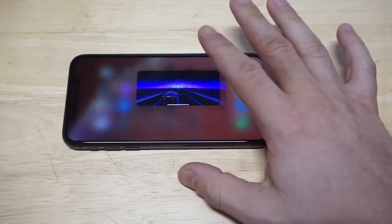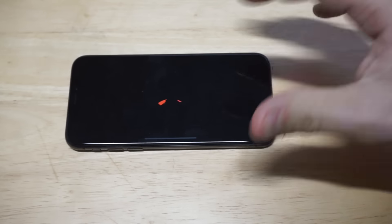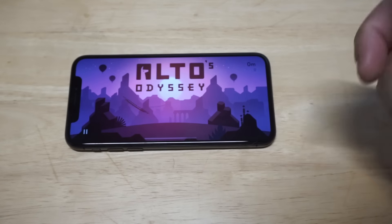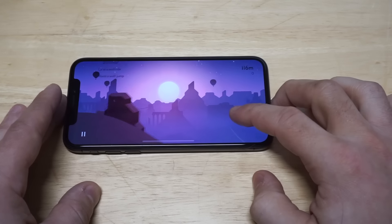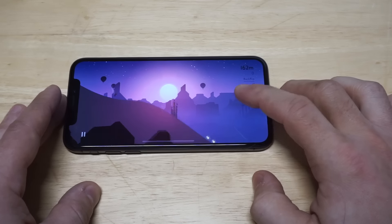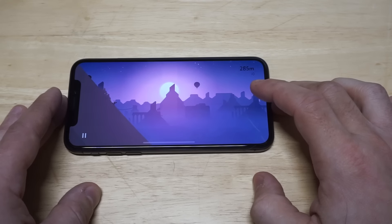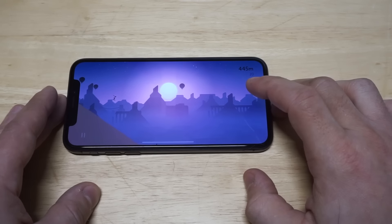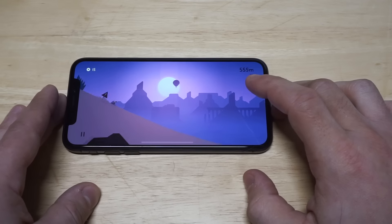Next game we've got for everybody is going to be Alto's Odyssey. Super addictive game right here. It's basically high score based but you can unlock five different characters. It's just fun to play and pick up whenever you've got some free time. You can do things like backflips, go off different ramps, land on different balloons. The scenery in this game changes from night to day quite a bit, which is a nice added feature.